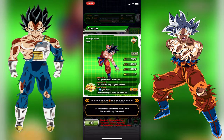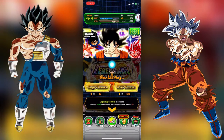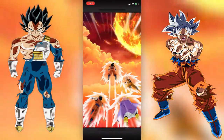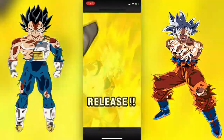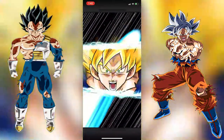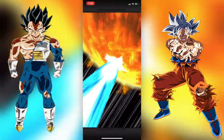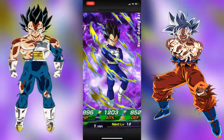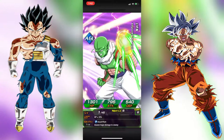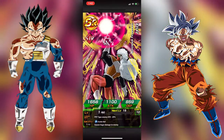Here we go, first summon — let's hop right into this. I'm just really hoping for some luck here, and it's not a great start. Hopefully we can get a random LR because every summonable LR besides Vegito and Gogeta are in this banner. We're starting off with a Vegeta and a Zarbon.